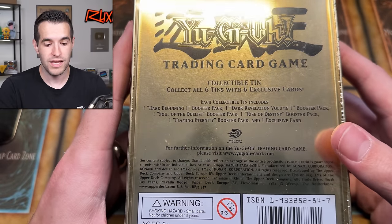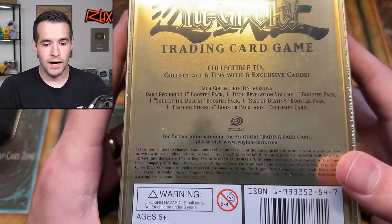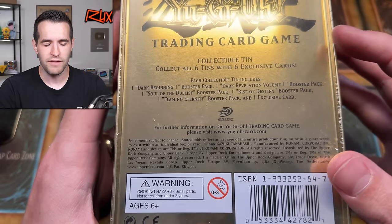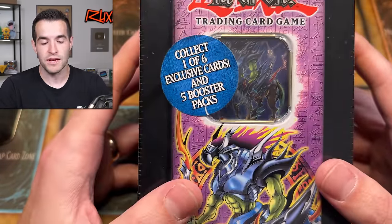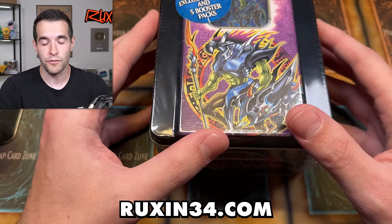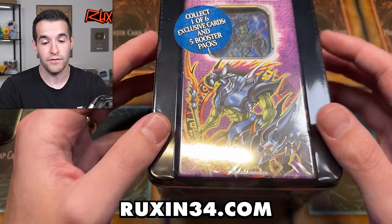It's 1800/1900 and it can also get piercing on command — pretty cool. Dark Beginnings inside Dark Revelation. I haven't opened 2005 in a while. I sold the Duelist, Rise of Destiny, Flaming Eternity. So pretty cool packs inside. I also have a bunch of these available from a collection I just bought. If you guys want to go check out ruxom34.com and grab a tin yourself, I have a lot of different tins: 2003, 2004, 2005, 2006, 2007, and even a Stardust tin — so from 2003 all the way to 2009.